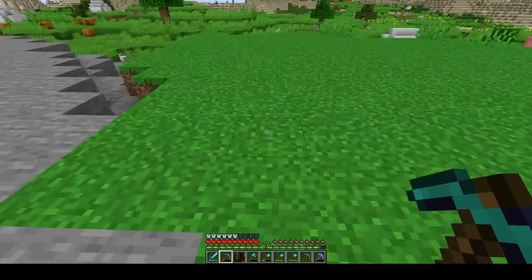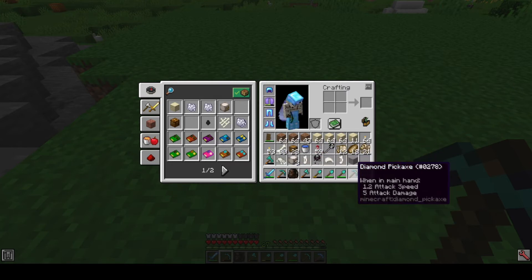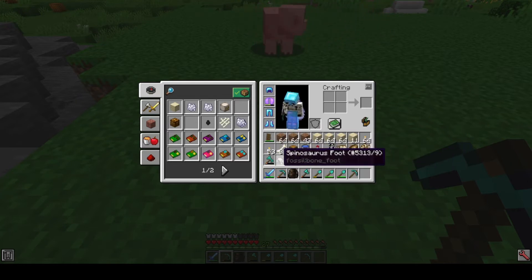So we have relic scraps, plant fossils, bio fossils, Diploculus leg bone, and a bunch of other dinosaur pieces. You might also find ancient helmet pieces or broken swords and other things. Skull blocks can be used as a light source just by going skull lantern with a torch — that's a pretty nice way to light up your bases with a pirate-y or gothic feel if you're going for more of a skull or graveyard aesthetic. What we're really looking for right now are the bio fossils, plant fossils, and the relic scraps.